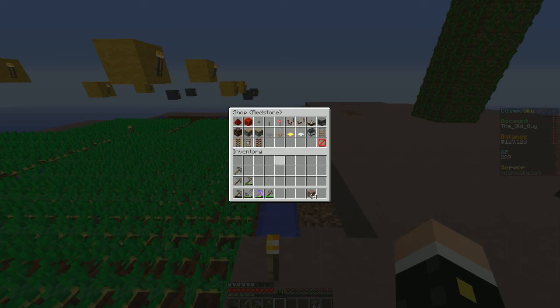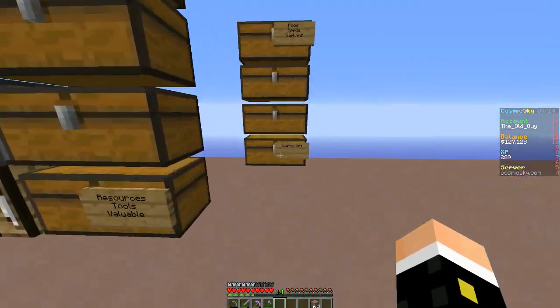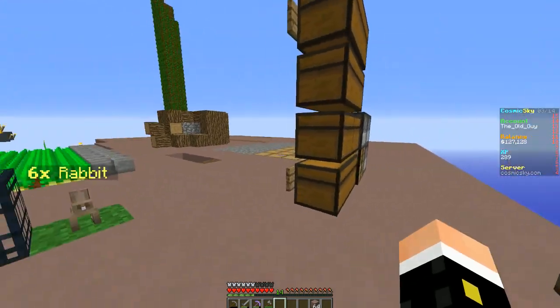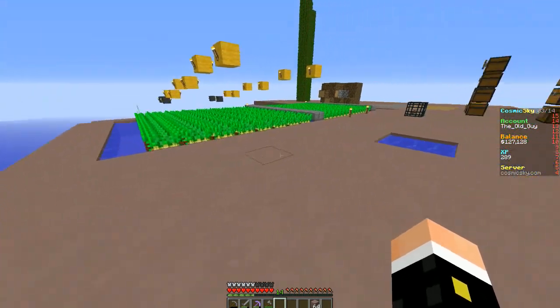There's also redstone to consider. I know I can't afford dispensers but I think we can use pistons — I think 16 regular pistons. That wouldn't be too bad. I'll go ahead and harvest this up, move my chests over, probably add some more furnaces, then maybe move the rabbits somewhere too, and work on extending the farm back one level up.